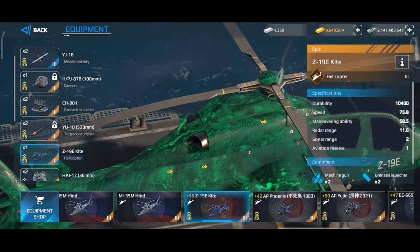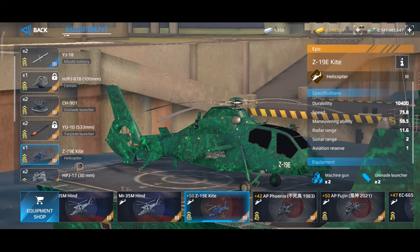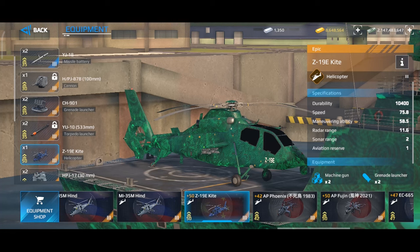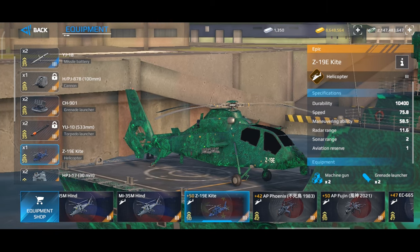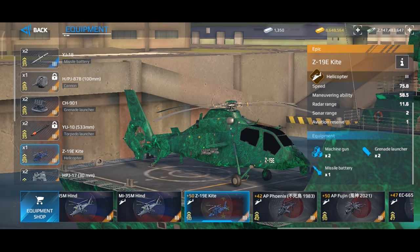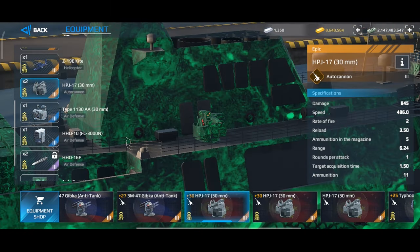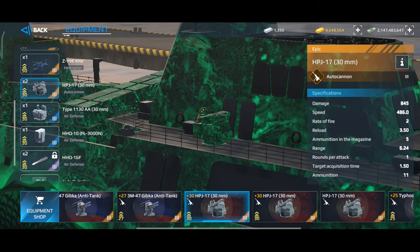Here are the stats of the new helicopter. It is similar to the Comanche helicopter. This is a Chinese helicopter with a durability of 10,400 points. We have missiles, a grenade launcher, and a machine gun. This is the autocannon we have equipped in the warship — a normal autocannon, but you can change it to the Gipka anti-tank autocannon or the Typhoon autocannon.